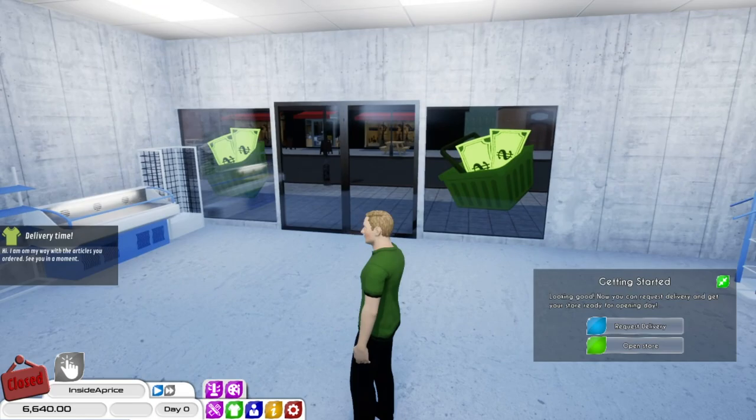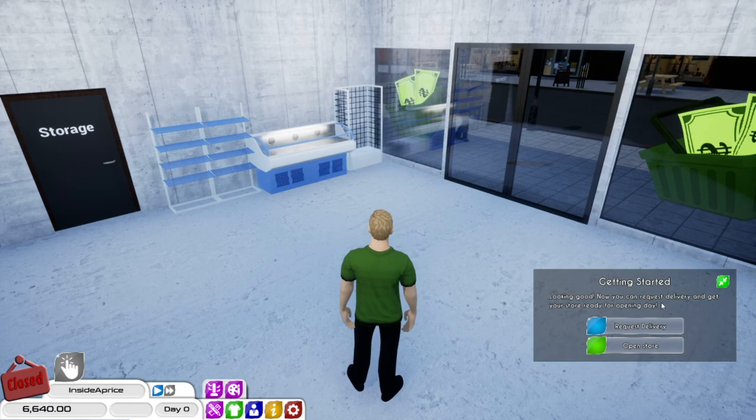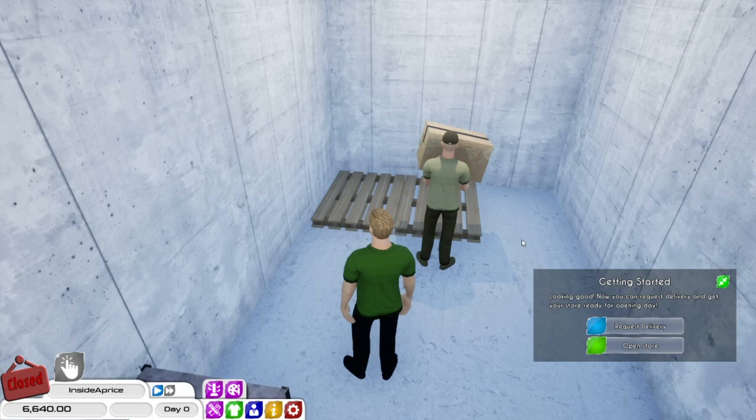He's going to come with the first delivery. So we've got clothes there. Maybe I'd like to do some sort of gaming section here, and in the middle we can do some more clothes and stuff. So we're going to be a bit of a mixed bag kind of store. Apologies — this cough will not go away. I know it sounds awful, but what can I do?